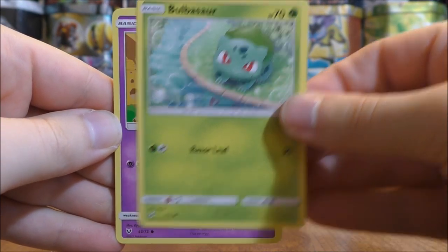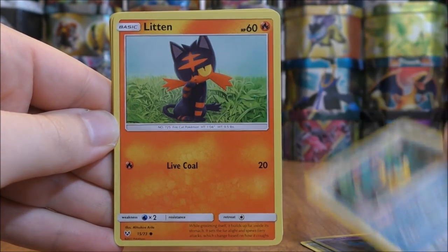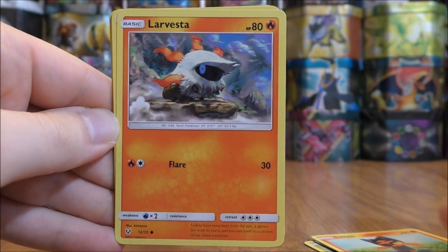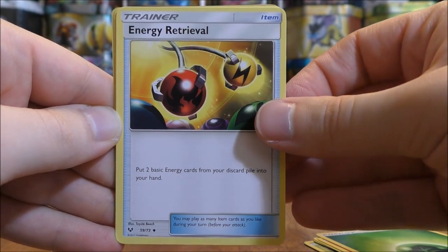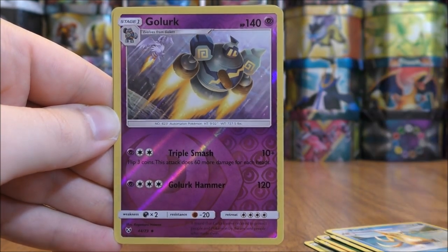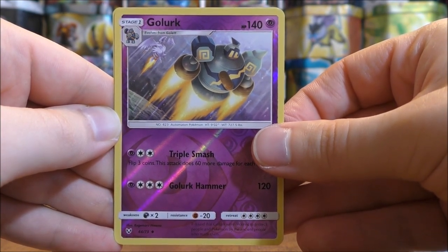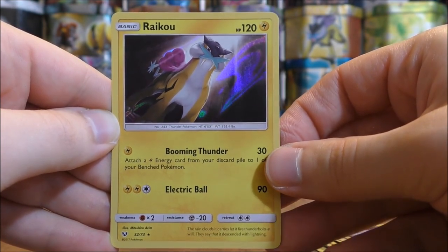Pack twenty-nine starts with Bulbasaur, Golett, Croconaw, Litten, Larvesta, Grass Type Energy, Energy Retrieval, Scrafty, Floatzel, a Reverse Holo Golurk uncommon, and the rare in the pack is a Raikou — a beautiful looking holo card.